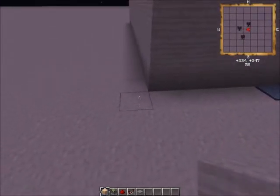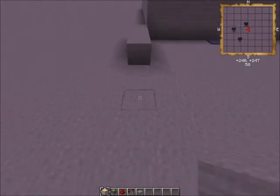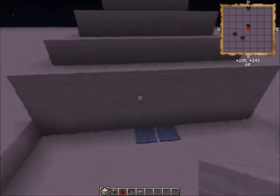First, we're going to start off by making a wall. Go 4, then skip 2, then go 4. That's your basic front.